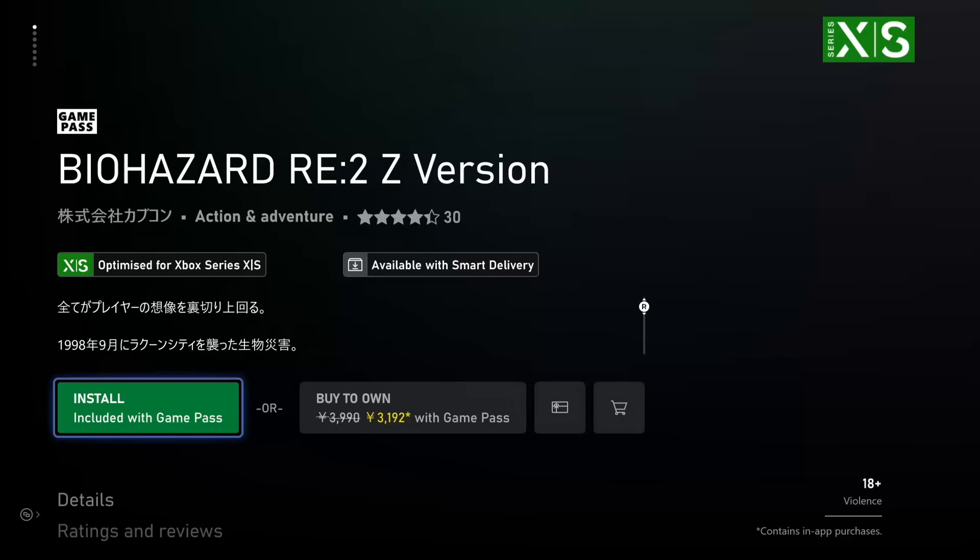Load up Biohazard RE2 Z version. It kind of just goes through the normal process — it shows the Japanese logos, all the characters and stuff. Then it just goes through in English and you can set the display language to English, voice language to English, set your audio output how you normally would. Skip past all this stuff and then I'll show you exactly the achievement list that you see.